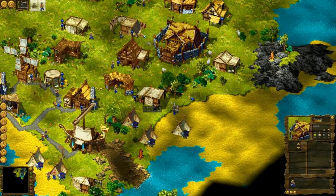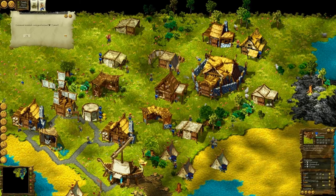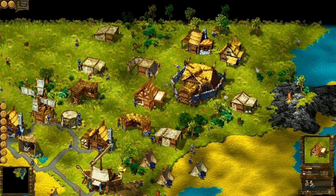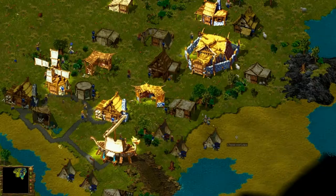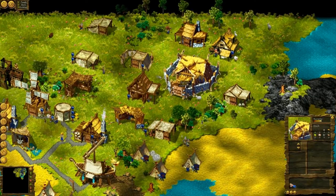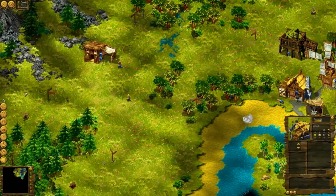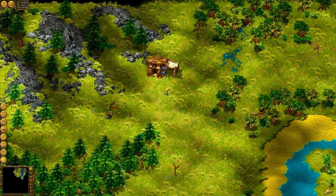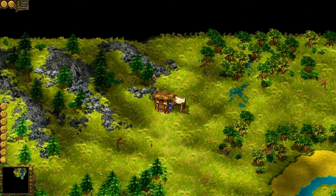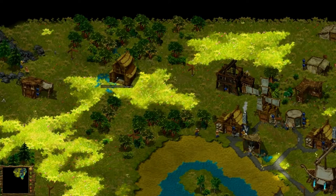Now I can afford this luxury. This guy is now a tanner — so what do you want me to do about that? Let's take this carrier and put him at the bakery, because I feel like I have to pay attention to the food production. They are working — they are bringing iron to me. I also want to make a warehouse here.